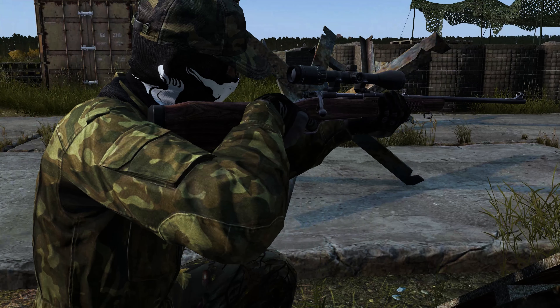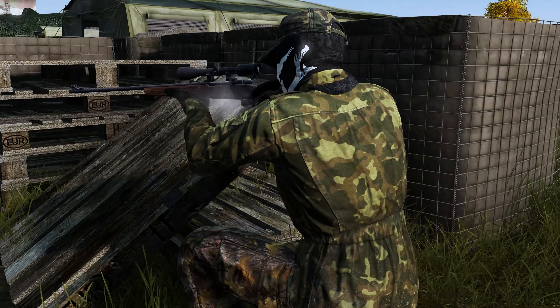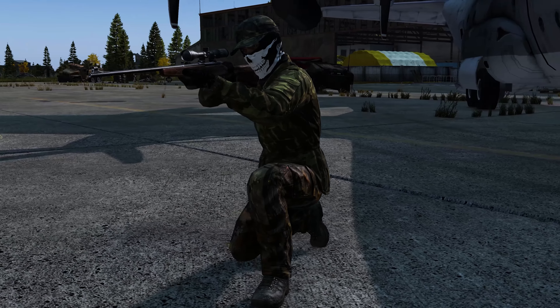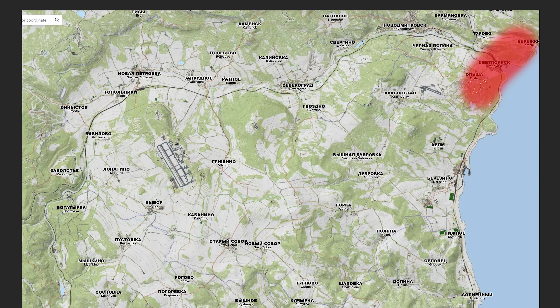Hi guys, you're here because you want a sniper rifle — a Winchester, Blaze, Mosin — anything to get some distance and range and do some sniping. That's what I'm going to show you in this video. I'm going to bring a map up and show you where we're going to concentrate. It's mainly in the northeast area. You want to try and get a spawn as close to Berezino as possible.